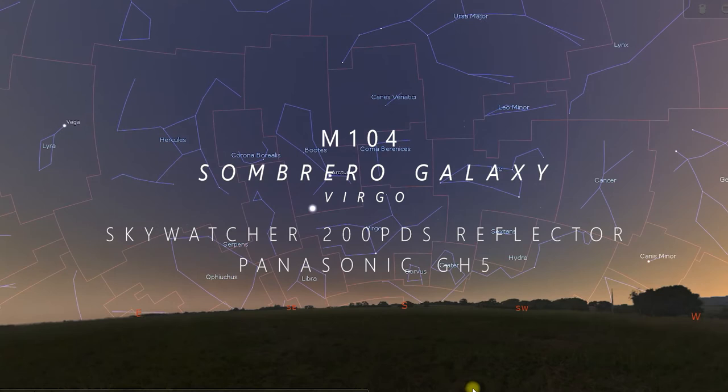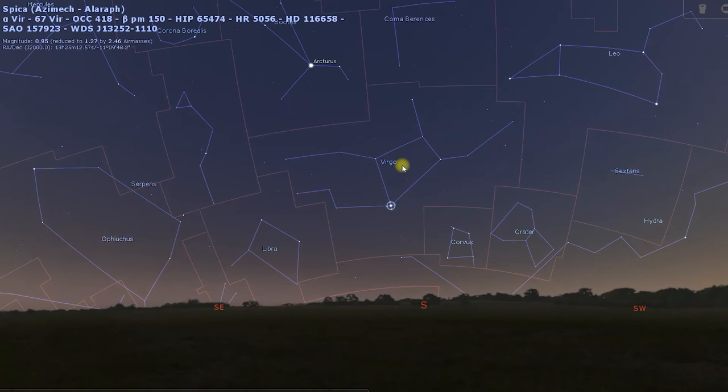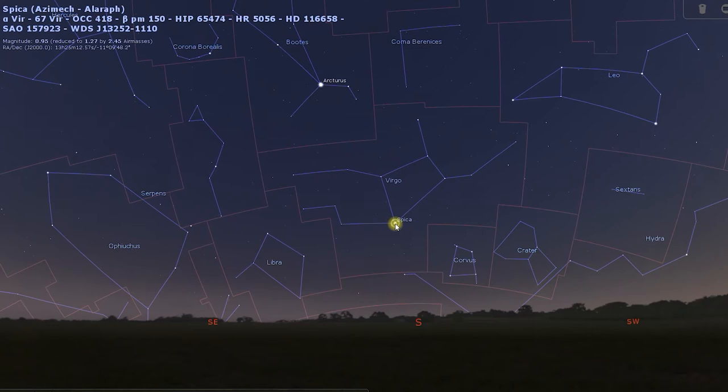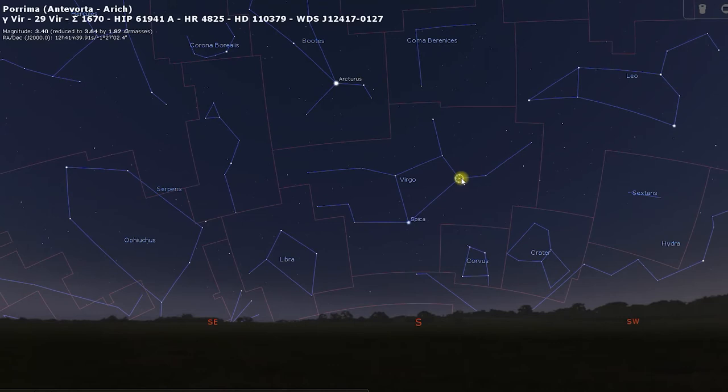At this time of year, just as night falls, Virgo is sitting pretty much due south. You can use Arcturus to locate Virgo — just find the bright star Arcturus, then just below that you'll see the bright star Spica. They make up a triangle with Denebola in Leo, and then we look for the halfway point between Spica and Denebola, which is Gamma Virginis.